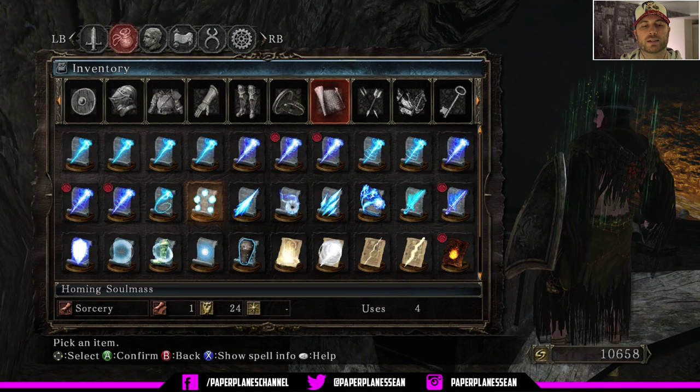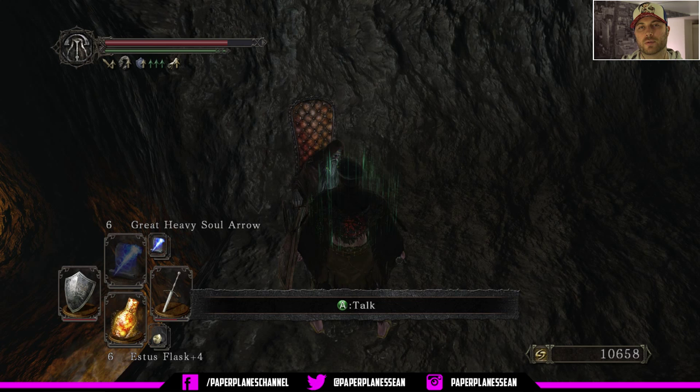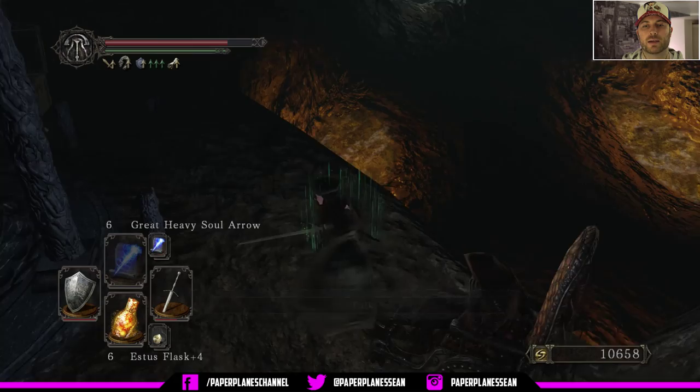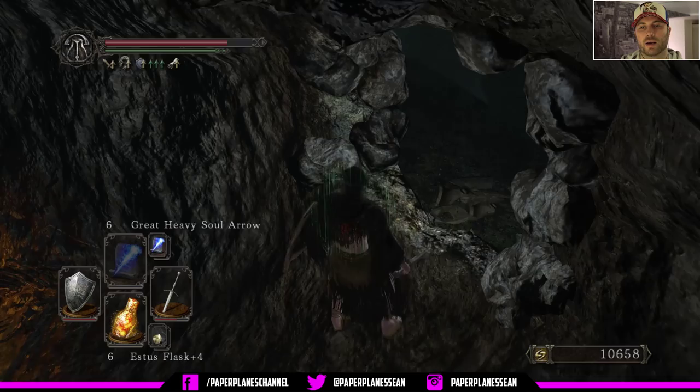So here we're going to talk to Grindahl. This is again the second opportunity we have to speak with him and we need to speak with him in all three of his locations to join his covenant. So after you talk to him — which is really short, he's only got about two sentences to say — we're just going to drop down. Now if you go to the left, you're going to be able to exit where we originally came into the zone. You'll see the petrified lion walking around and a bonfire is close by. So that's where we're going to exit but not now.